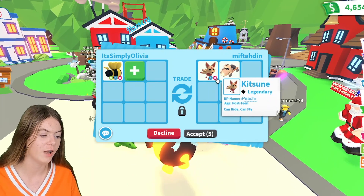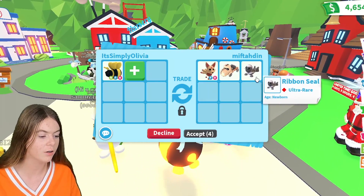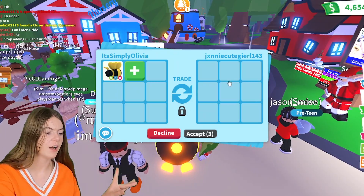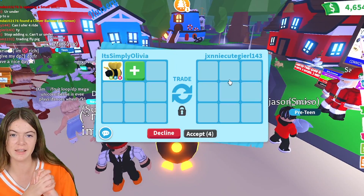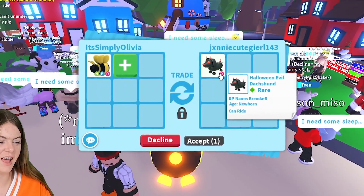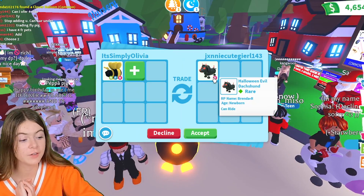The first offer I've got is just a post-teen Kitsune, and they've also added in a dino truck and a ribbon seal. This is really under. Now we're in the next trade. I'm going to see what this girl puts in. She's putting in her ride Halloween Evil Dachshund. I'm going to see if she does add, because obviously I'm not going to accept just this.